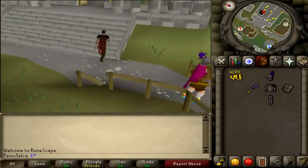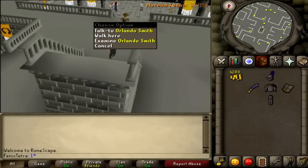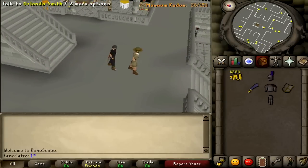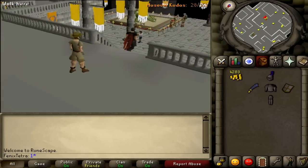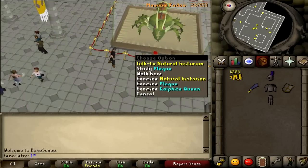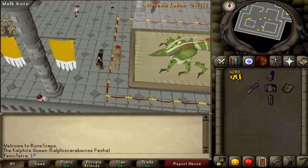When you get here, you want to come down the stairs. Walking downstairs, we can see this little fella over here — Mr. Orlando Smith. He will give you a brief introduction and then tell you to come and answer the questions. Basically, you want to go north, east, south, and west and complete all these little exhibits. Right over here we have the Kalphite Queen — you come over here and study the plaque, and once you study it, it'll ask you a few questions for you to answer.